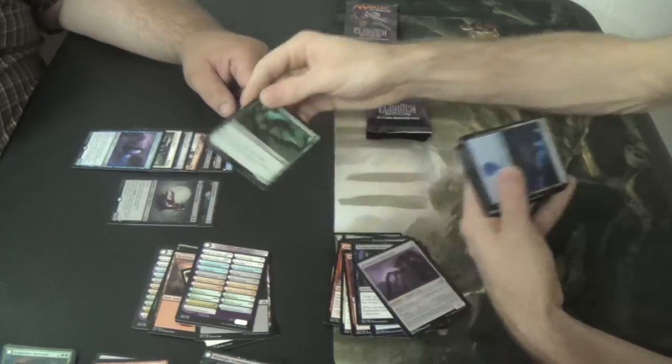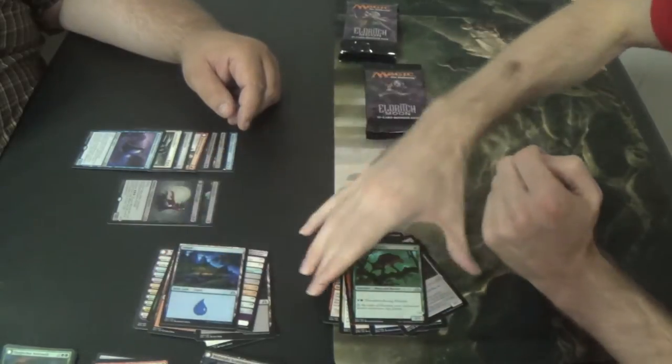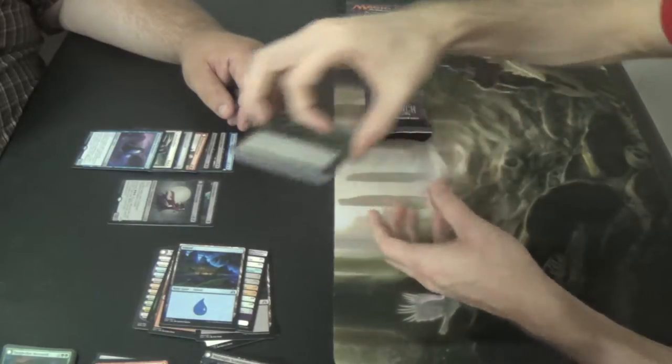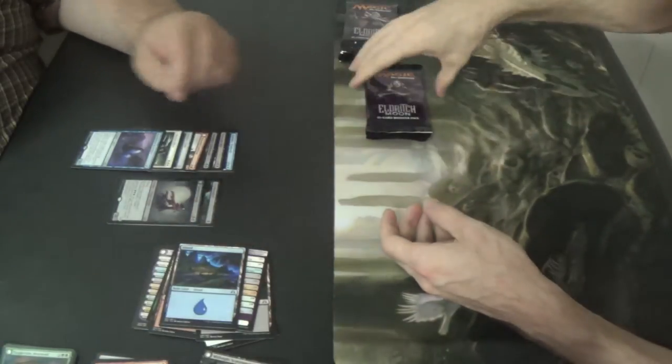Moon Mist — there we go. I want to make a moon — like a three-wolf moon deck I had. Well, I guess it was five-wolf moon. Make that a thing.